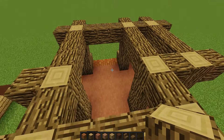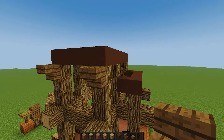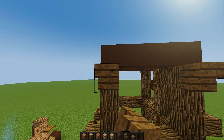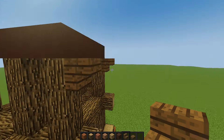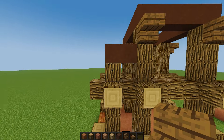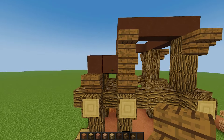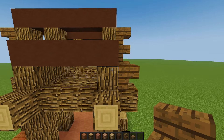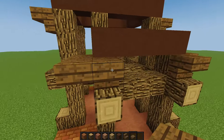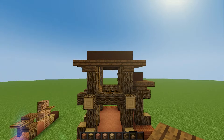On every side except this one side, we're going to put stairs — basically two blocks up on the third block, similar to these arms — just with spruce stairs. Go ahead and do that on every side except this one. Then do the same on this side: one here, one there, one there. Do the same on the remaining side and connect it all up, then connect all of them together with a spruce slab all the way around.